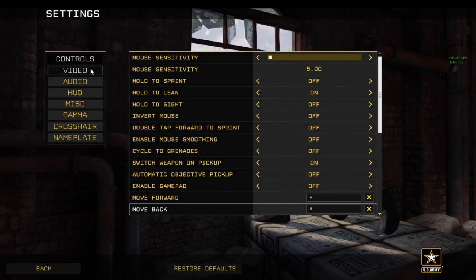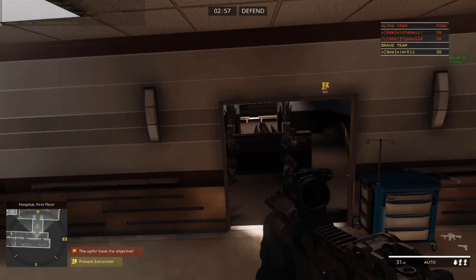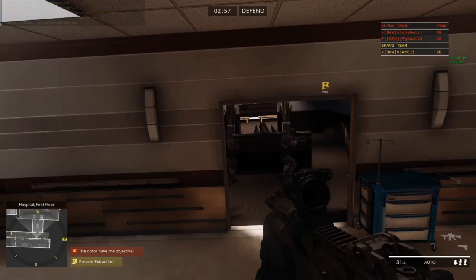You want to be able to control your recoil and hit very small targets. For video frame rate, smoothing is on and max frame rate is set at 200, because that's what my graphics card can handle. I have my display mode in full screen because that works best for me — windowed causes lag problems, and even full screen window doesn't do well with my setup. Know your system and know how you like to play.